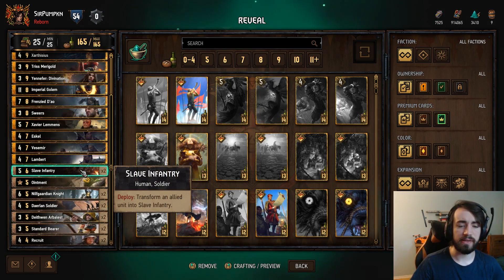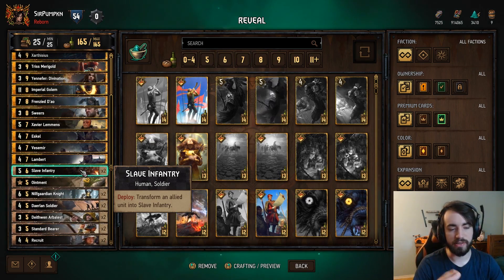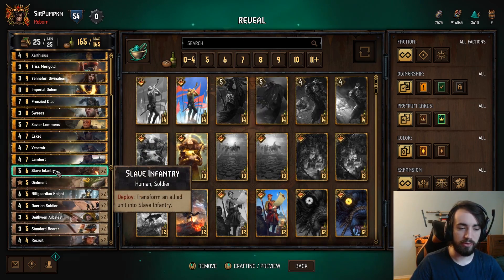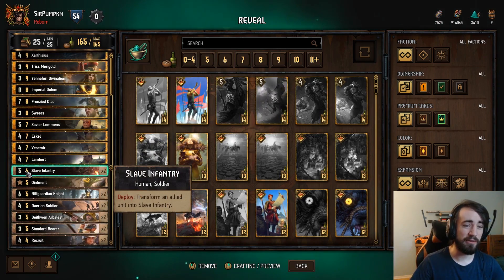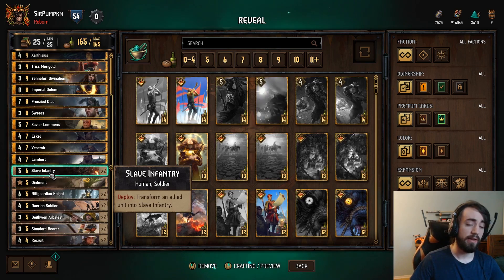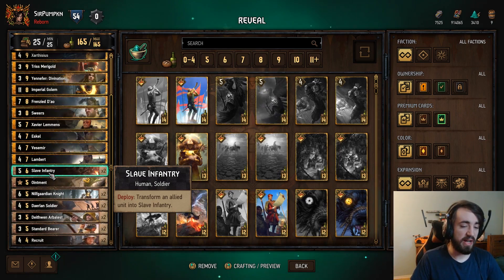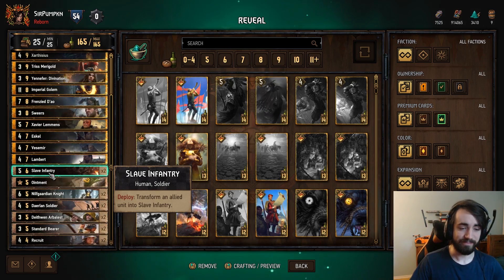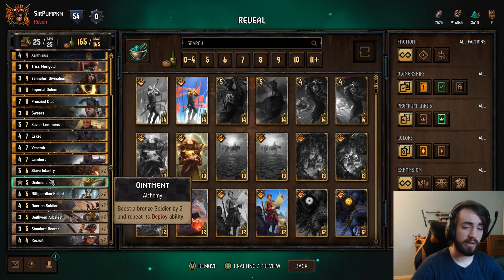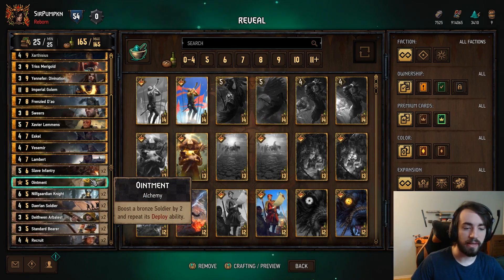Slave Infantry: Transform an allied unit into Slave Infantry. This card is insane. It's a five for six, but you get to transform one of your ideally lower cards into another five. So if you have a Witcher that's been damaged down to one HP left and you Slave Infantry it, you turn a one into a five — you're getting four value plus a five, so nine value for six, which is way above curve. If you transform a four into a five, you're getting six for five, which is okay. And it works very well with Ointment — boosted Bronze Soldier by two, repeat its deployability. So you can use Ointment on Slave Infantry or on Arbalest.